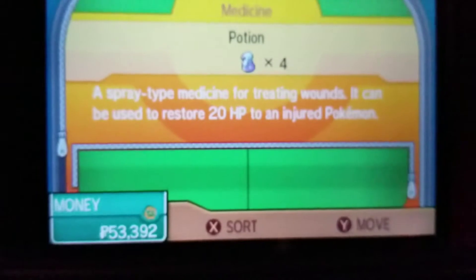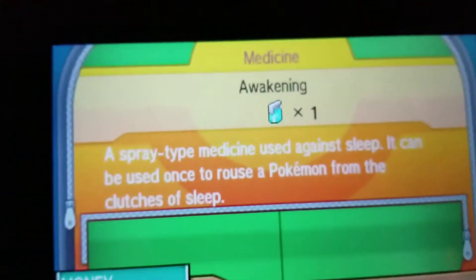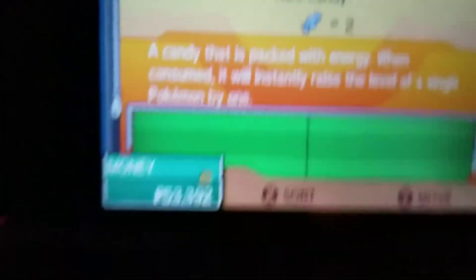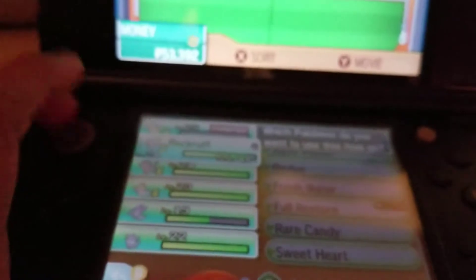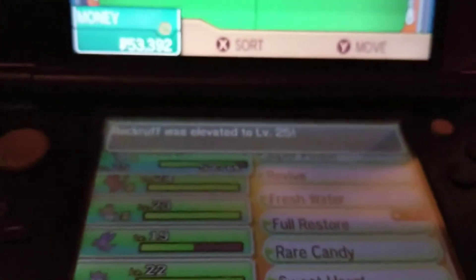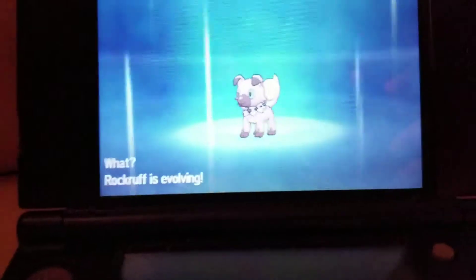And here we go. Now what you wanna do is get your Rare Candy and then use it on your Rockruff. Here we go. Use it on your Rockruff. Then it will say Rockruff leveled up to level 25. And then it should make it evolve. Right here. There we go. Here's the Rockruff evolution.